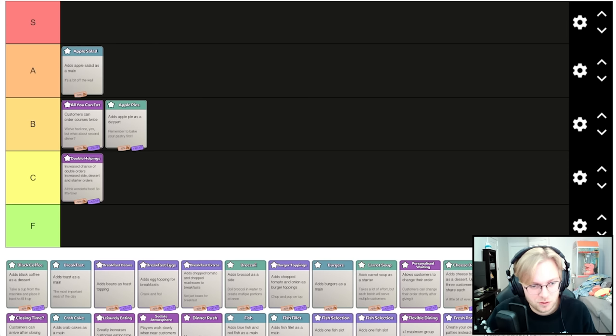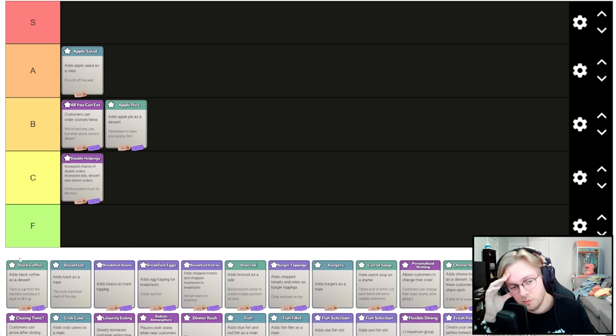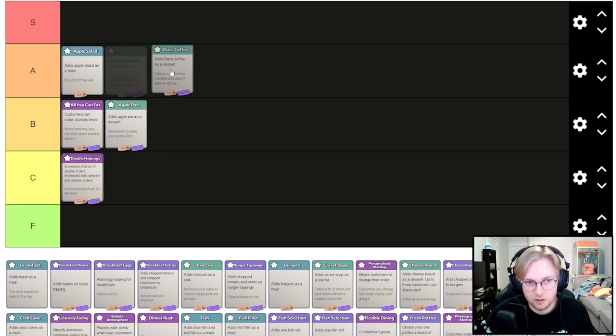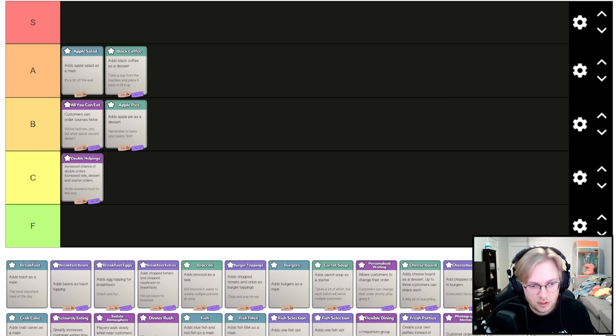Of the desserts, black coffee is probably the best. It goes black coffee, ice cream, then cheese board. Black coffee can be automated and it's the exact same thing every time, so grab it when you can. Adds toast as a main — there are a lot of cards that just add stuff as a main.